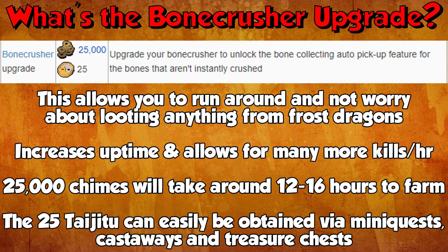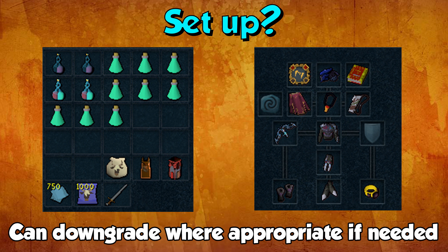So that's what the Bone Crusher upgrade does — now let's move on to the setup. If you have the Bone Crusher upgrade with auto pickup, ranged will be king here. If you don't have the upgrade you'll get less GP an hour because you'll have to pick up drops yourself, but you can use melee or range — with melee you'll run over to them and be able to pick up the loot anyway. I would definitely advise doing this with the Bone Crusher upgrade though.